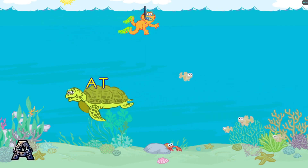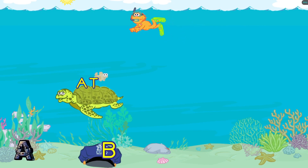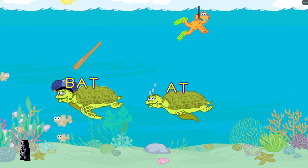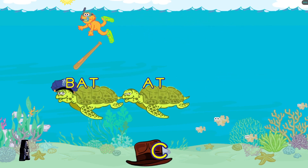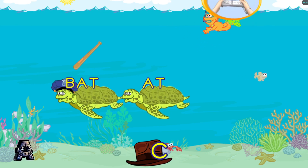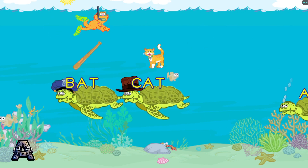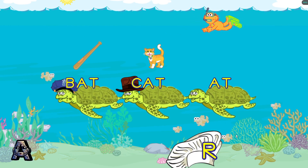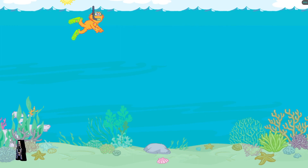Here comes the at family — toss each sea turtle a hat to make a word. Cool, you made the word bat. Pretend to toss it with your Wii remote. Cool, you made the word cat. Good throw — you made the word rat. Thanks to you, that was a great turtle parade.